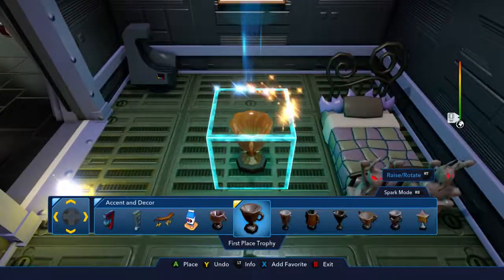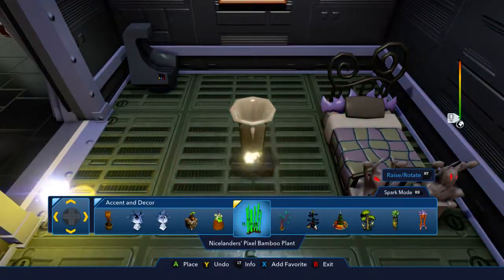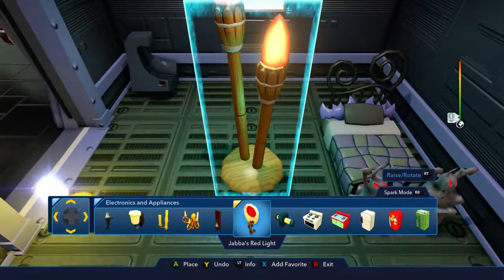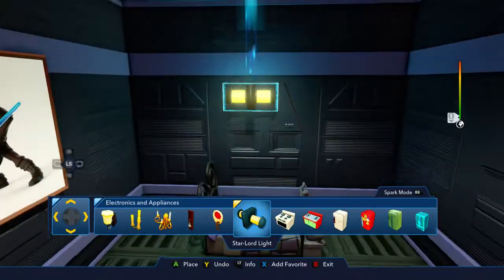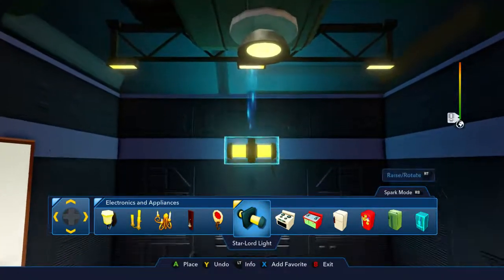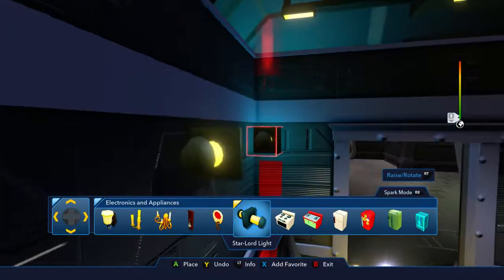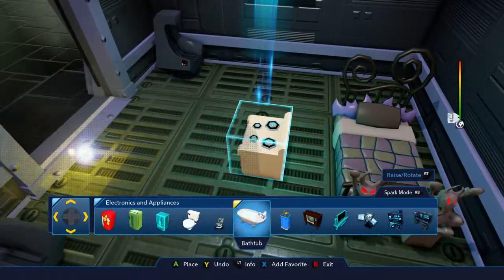And then what else? Accents and decor - I don't think there's anything in that that I would use. Electronics and appliances - now here we go. We've gotta put some lights on the wall here, so probably just one right here, because obviously Darth Vader's scared of the dark. I mean, how could he not be scared of the dark?